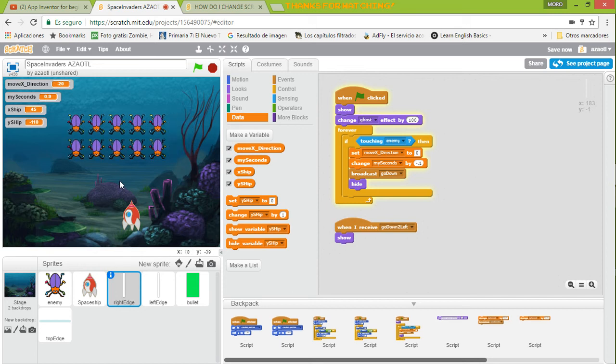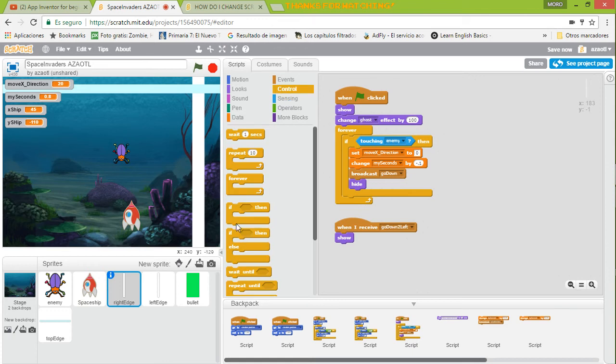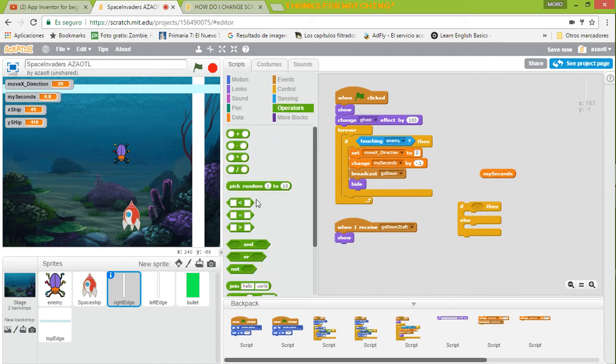Of course, there is something you need to know — we don't want the speed to get less than zero. To avoid that, we're going to add a condition. We'll say: if the seconds — using operators — if the seconds are greater than 0.25, then we perform the reduction.